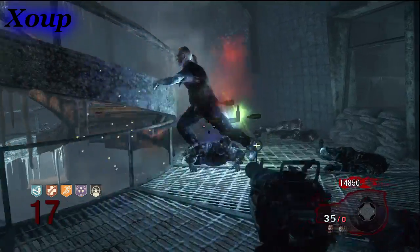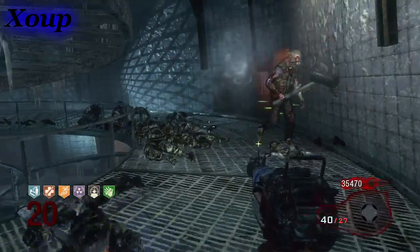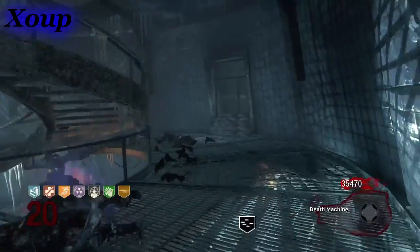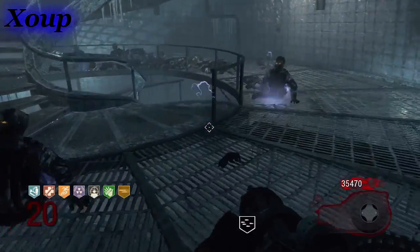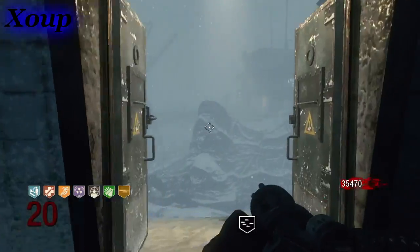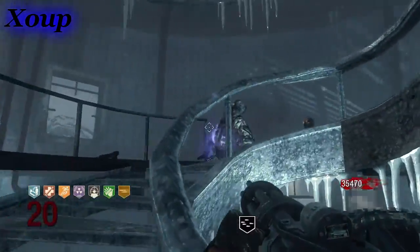Hey guys, it's xoup here. This video is about how you get the full seven perks at once on the Call of the Dead zombies map. It's very easy to do — all you need is an upgraded gun like the ray gun or the new sniper rifle, and once you've got that, you kill George.